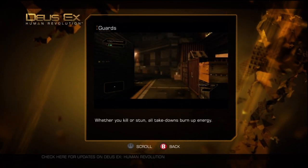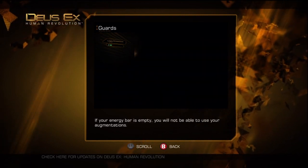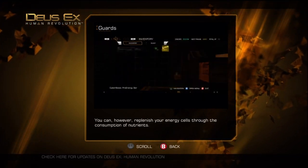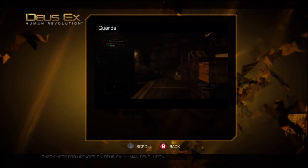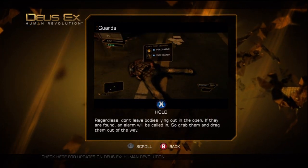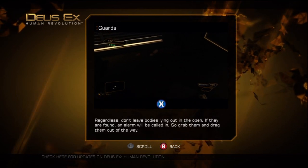Whether you kill or stun, all takedowns burn up energy. If your energy bar is empty, you will not be able to use your augmentations. You can, however, replenish your energy cells through the consumption of nutrients. Regardless, don't leave bodies lying out in the open — if they are found, an alarm will be called in. So grab them and drag them out of the way.